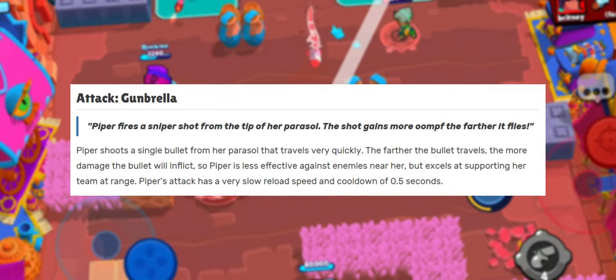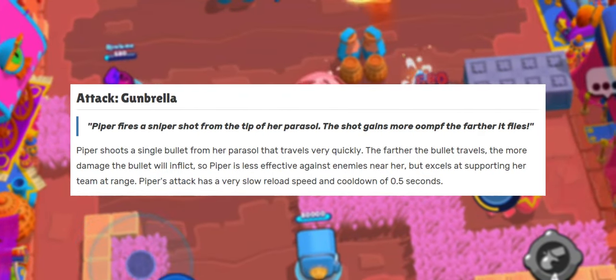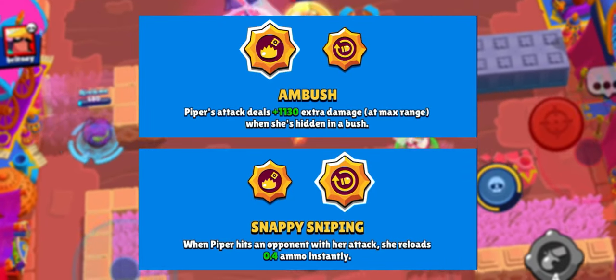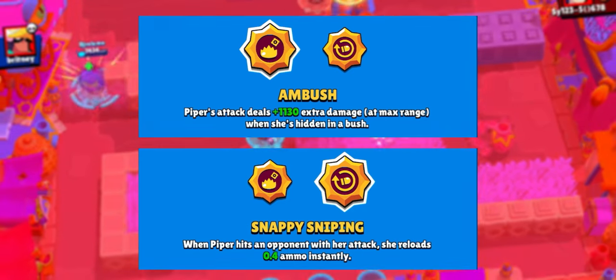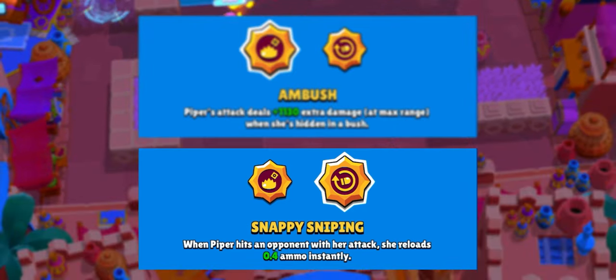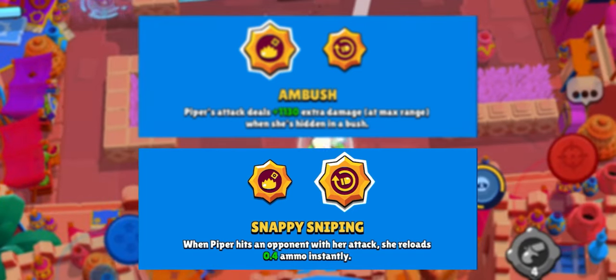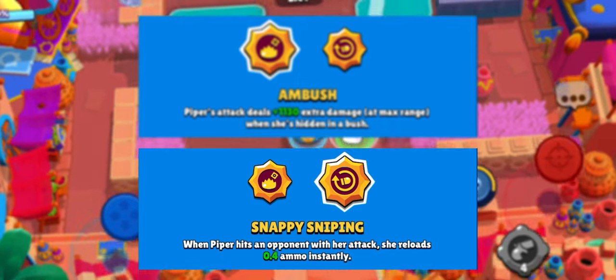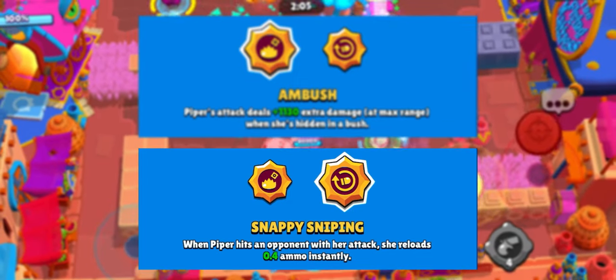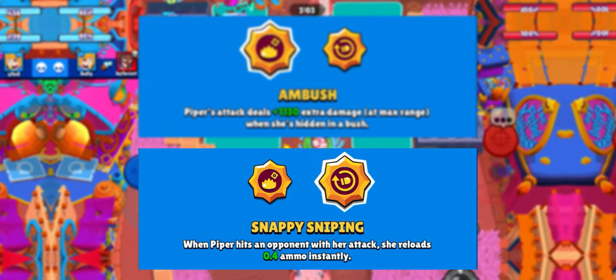She has a long-range shot that does more damage the further she is from a target. The star powers are Ambush and Snappy Sniping. Looking at the stats on Brawler5, Snappy Sniping is the most common. When Piper hits an opponent with her attack she reloads 0.4 ammo instantly, which if she is hitting all her shots at mid to max range she's going to kill the majority of brawlers even with shield gear on, and get an extra shot or two off with really good accuracy.